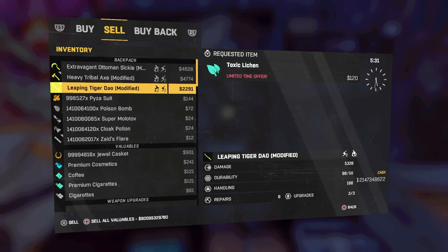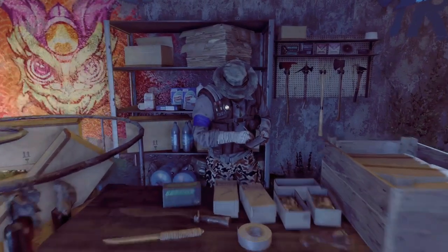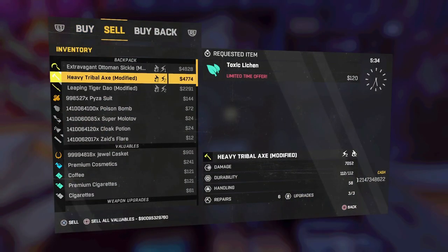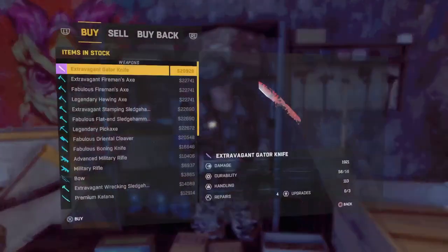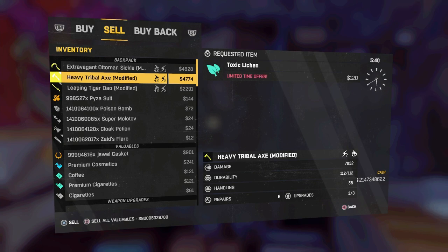I'll duplicate the trouble axe — it's the highest weapon damage. We already know what I'm going to duplicate and that is the heavy trouble axe.